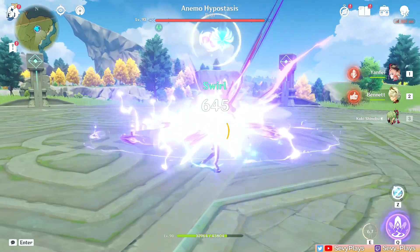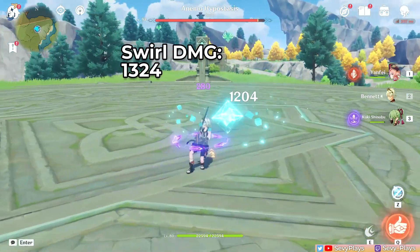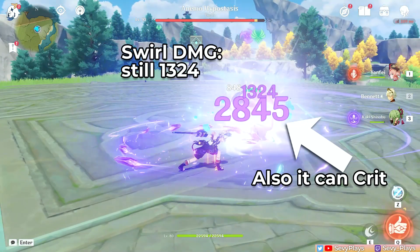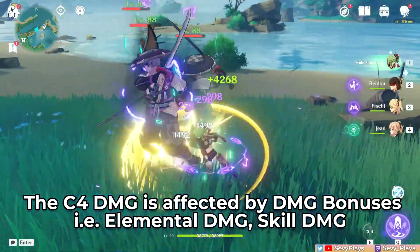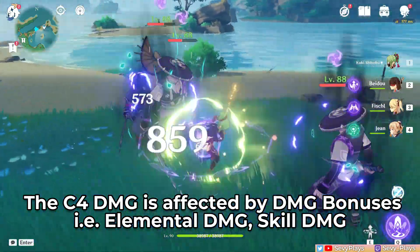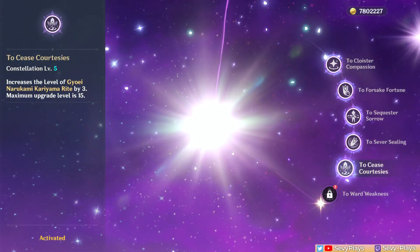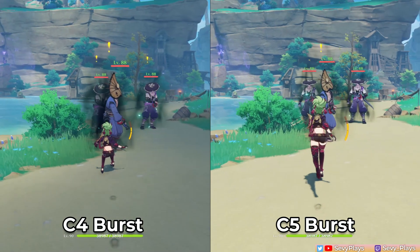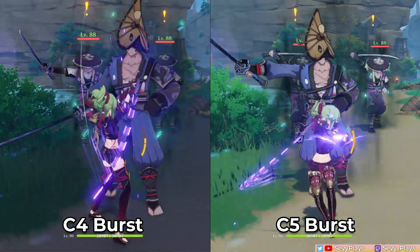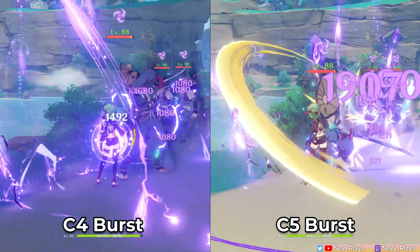To be clear, the damage scales off Kuki's EM, not the active character's. The Electro damage scales on Kuki's max HP and it can crit, but even so it's not much. Really, the Electro application is the real value from this constellation. C5 increases the level of her burst by 3, bumping the damage by a little bit. At least, coupled with her C1, she has a stronger, bigger burst — but that's not saying much.